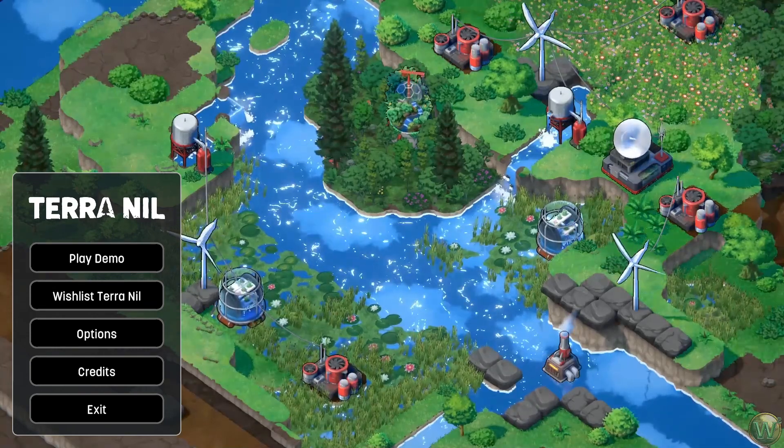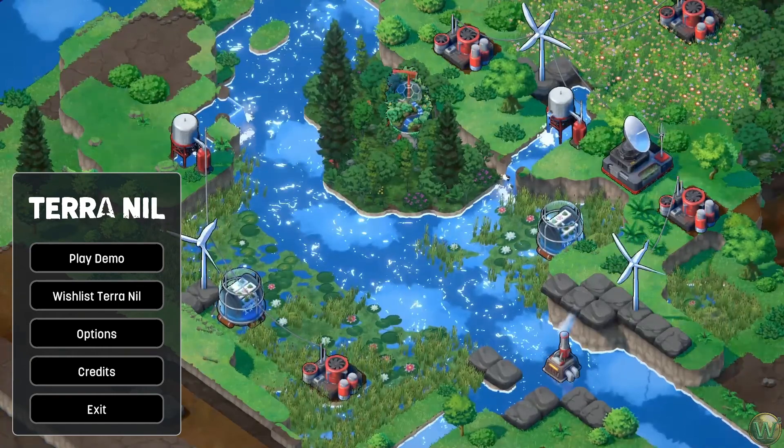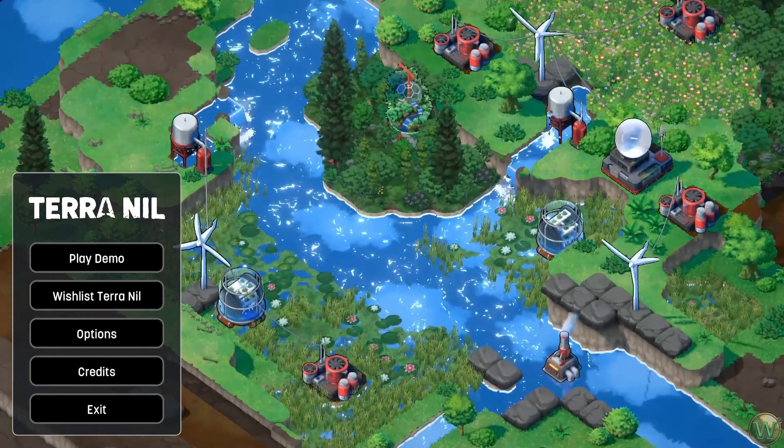Hello and welcome to Terra Nil. Terra Nil is a reverse city builder from the developer Free Lives. In this game, we convert a planet that is a barren wasteland into an ecological paradise, and then even clean up after ourselves.